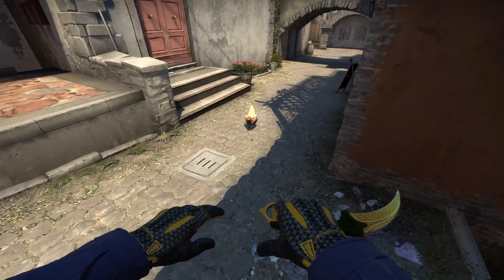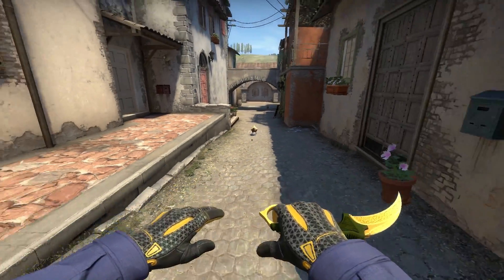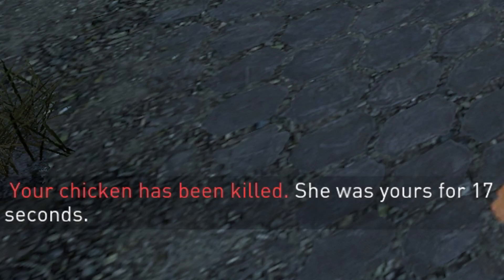Number 1: you can press your use key on a chicken to make it follow you around. If it dies, you get a message telling you how long it survived.